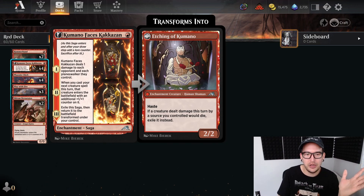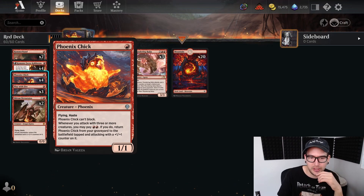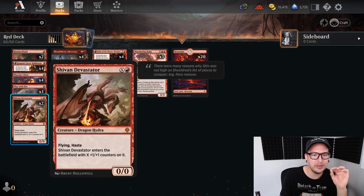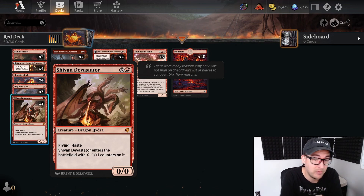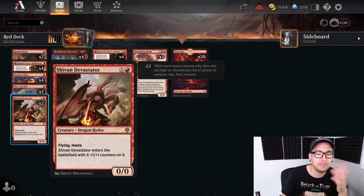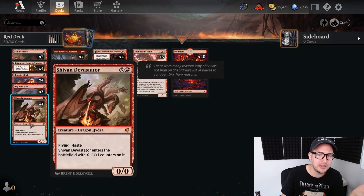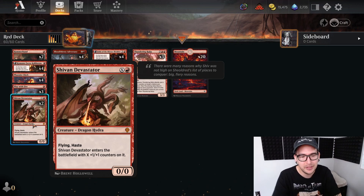Very important for opposing underdogs. Next we have Phoenix Chick - one mana, flying, haste, can come back from the graveyard for two if you attack with three or more creatures. A little bit of late game reach. And then we have two copies of Shivan Devastator - this can come down as a big four four in the late game, or sometimes just a two two after a Kumano on turn two.